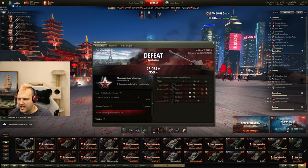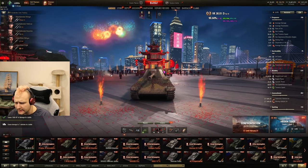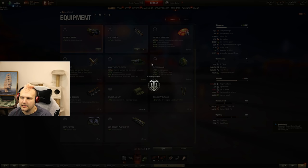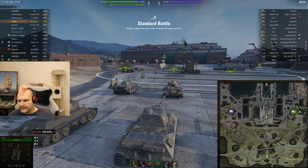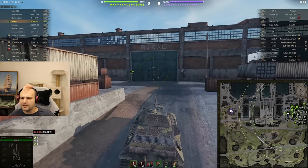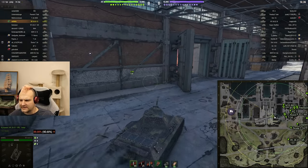Back after a second defeat — 700 damage, 1,600 assisting damage. I am very surprised by this gun: on paper it shows 0.31 accuracy but in practice this is absolutely not 0.31 accuracy. What we could potentially do is replace optics for an improved aiming unit — this increases gun handling by a huge amount. So let's go for game number three with this new setup and hope for the best.